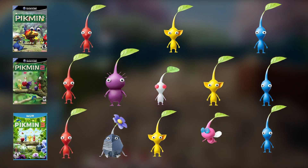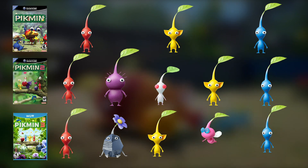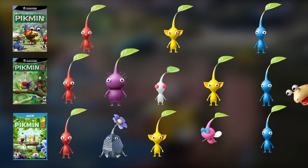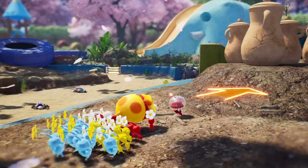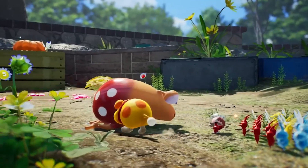So you can see a common trend here: reds first, yellows somewhere in the middle, and blues dead last. Considering that blues are one of my favorite Pikmin types, I really don't like this formula. We get little to no time with the blues, especially in Pikmin 3. Now that we have Oatchi, who can swim across water, and Ice Pikmin, who can freeze small bodies of water, blue Pikmin are as useless as ever. But that's a topic for another video.